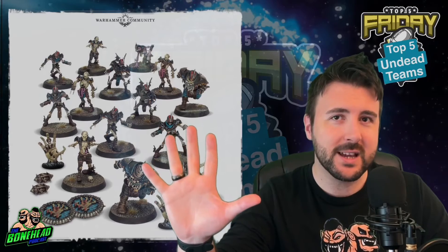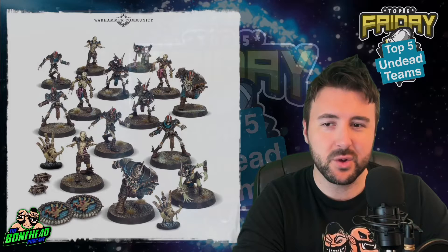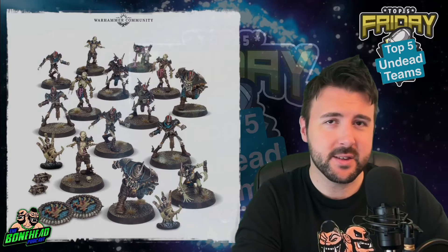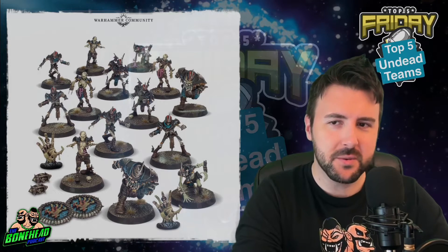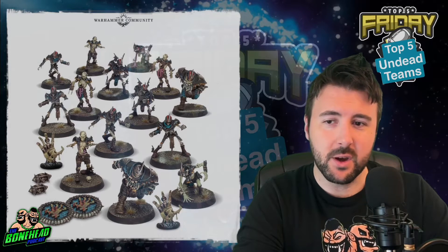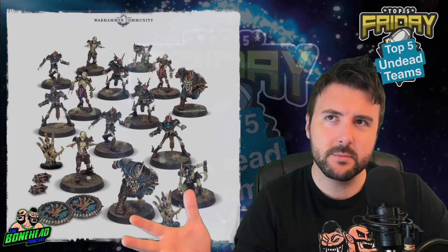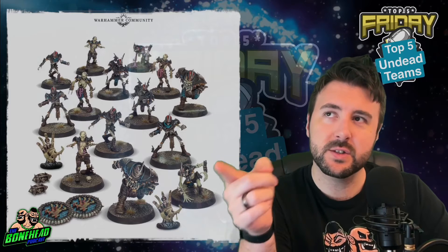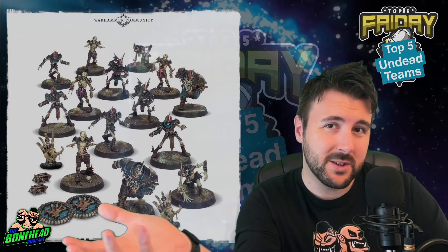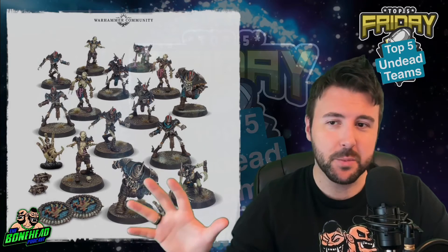So let's have a look at the Top 5 Undead teams. Now before we delve into our Top 5, I think it's very fair to say that the Games Workshop team is really good. There's a few aggravatingly small pieces, like the wings on the side of the boots of the Blitzers. But as far as the Games Workshop teams go, it's a great box. You get two wights, two mummies, two of the four ghouls you need, some zombies, some skeletons. The models are really good. The sculpts are really good. I actually think this is one of the better Games Workshop kits.